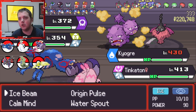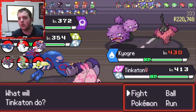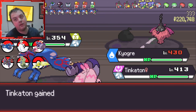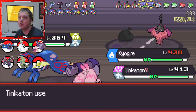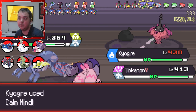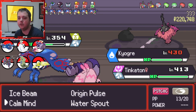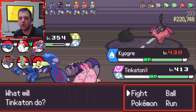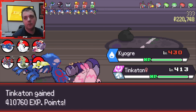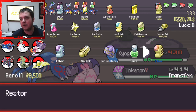We are going to swap out the Reguleki for the Tinkerton, and then Ice Beam the Wheezing and Cover, because they do have a Lucky Egg. We are now in a position where Tinkerton will most likely not die. Kyogre won't die because obviously he's healing every turn. We've got a Lucky Egg that helps us out. So now we can just Origin Pulse and Play Rough and see where we get to.